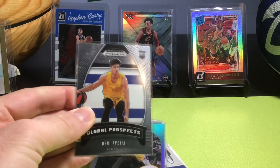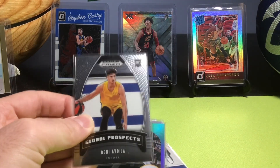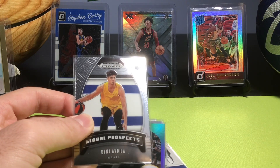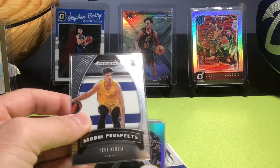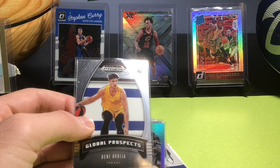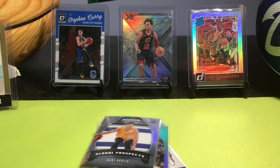We have a Global Prospects card of Deni Avdija, who's been pretty solid as of late. Hopefully he can develop into a real role player — maybe even a star player. I'm not sure what they'll do with him and Kispert together. It should be interesting, and they still have Rui Hachimura too.